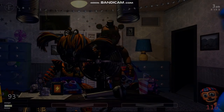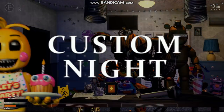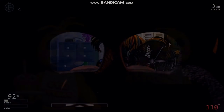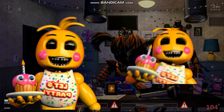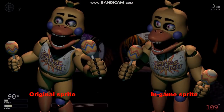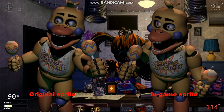Moving on to unused assets within the files, the text 'Custom Night' was originally planned to appear at the top of the selection screen, likely removed due to a lack of space after the offices, challenges, and power-ups were added. When the game was first released, all of Toy Chica's animations were actually flipped horizontally — this was later fixed in the 1.021 update, but her flipped animations can still be found in the files. Originally, Rockstar Chica's sprite in the East Hall was just going to be her West Hall sprite flipped horizontally, but this was replaced with a completely new sprite, which looks much better.